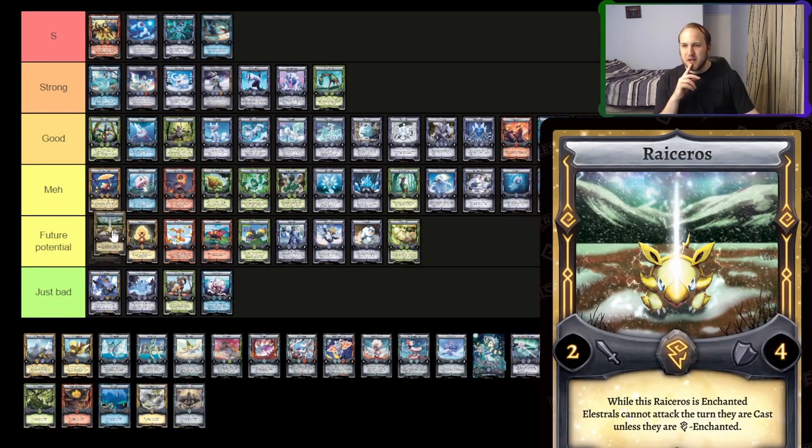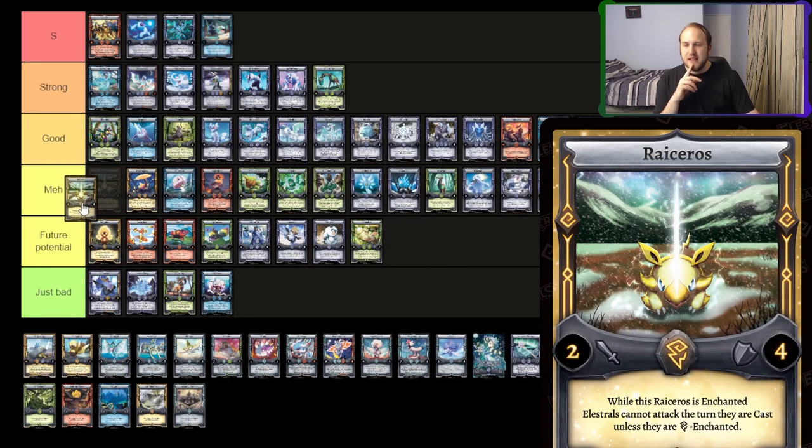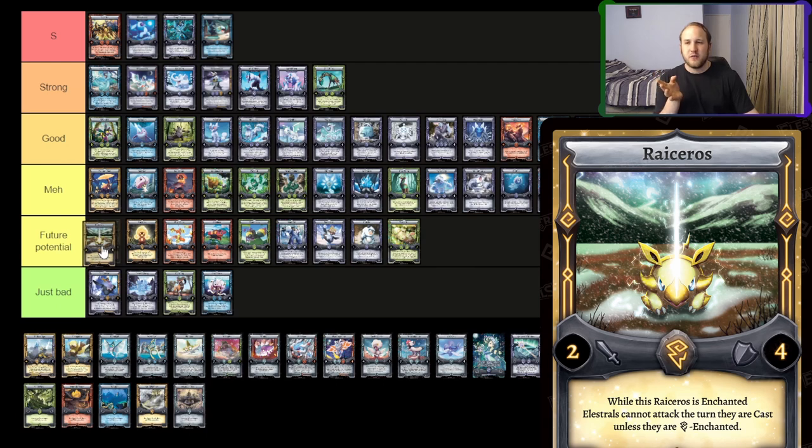Raceros — coming into Frostfall I think it's still in future potential. I think there's still going to be a lot of Thunder floating around. The more elements we get and the less Thunder decks you run into consistently, the better Raceros will get. I think it's kind of weak right now, and when we get more elements and there's less Thunder in the meta, Raceros will be good.